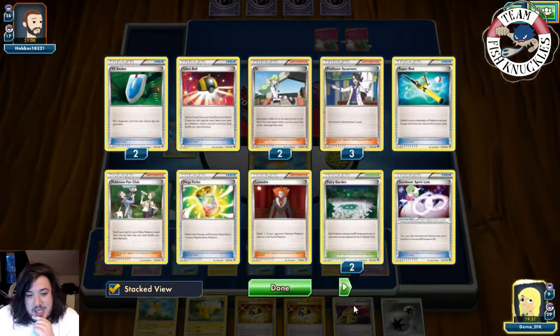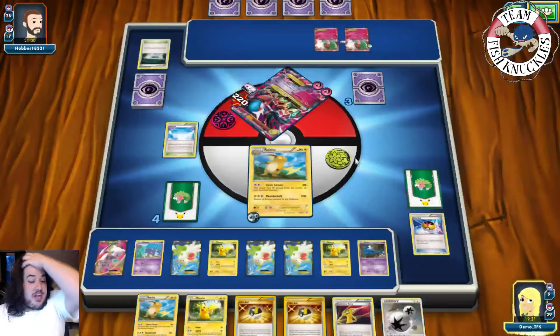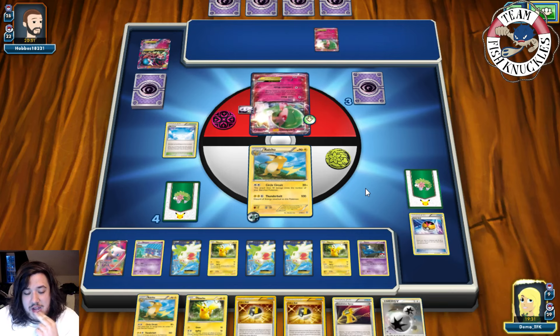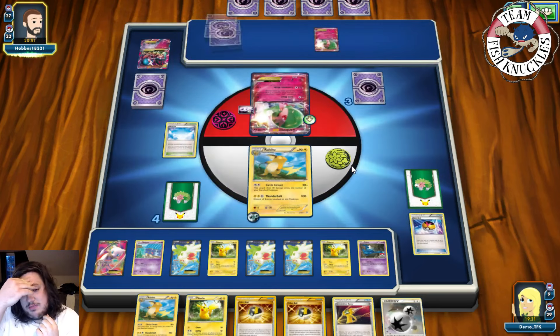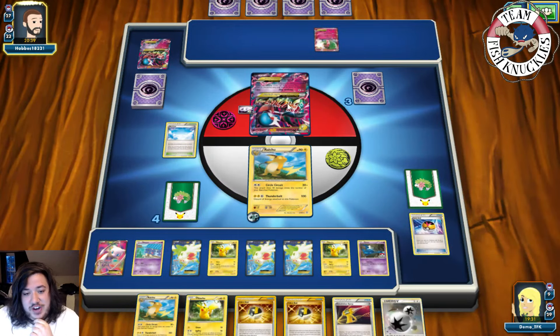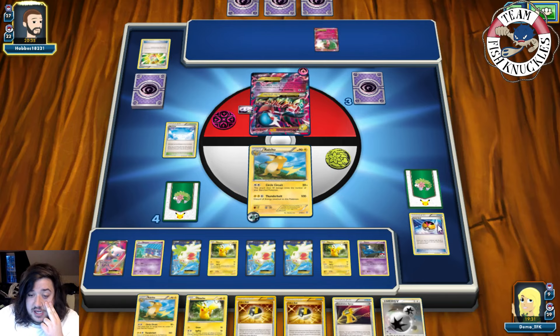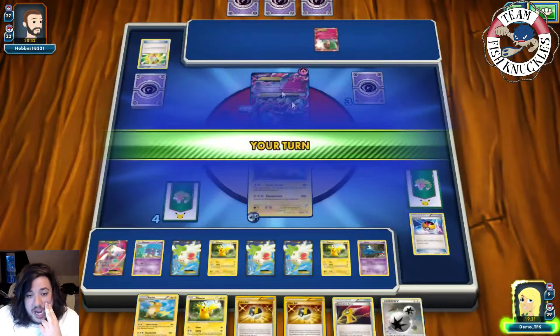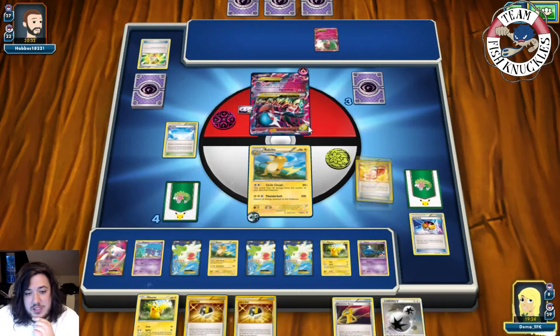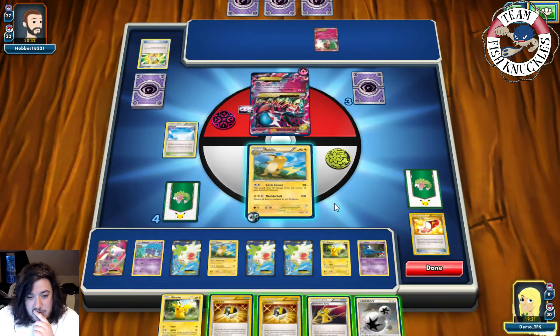Once you get Beedrill down, those Spirit Links don't work anymore. Gardevoir comes down, very unfortunate. Mega Turbo — does he have both in his hand? If so, we are in trouble. He just passes on to our turn, which is fantastic. We put down Raichu — Trainer's Mill — nothing useful — DCE this Raichu, and Circle Circuit for 160 damage.